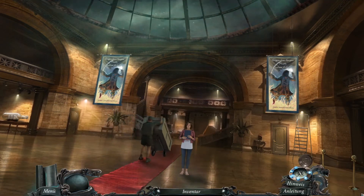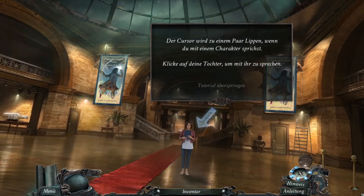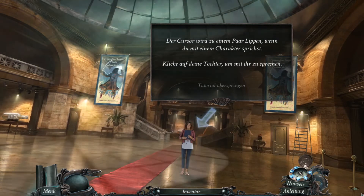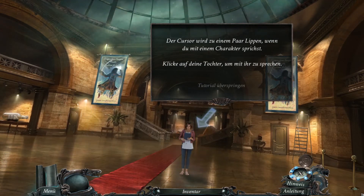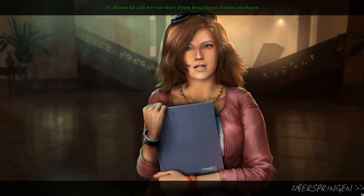Das ist nett von dir. Und wir sind offensichtlich Mrs. Black. Der Cursor wird zu einem Parallelogramm, wenn du mit einem Charakter sprichst. Klicke auf deine Tochter, um mit ihr zu sprechen. Hi, Mom. Hi. Ich will nur einen kurzen Blick auf diesen legendären Piraten werfen, und dann werde ich aus deinen Haaren bleiben. Komm schon, lass uns den Kisten aussehen, der gerade gekommen ist.